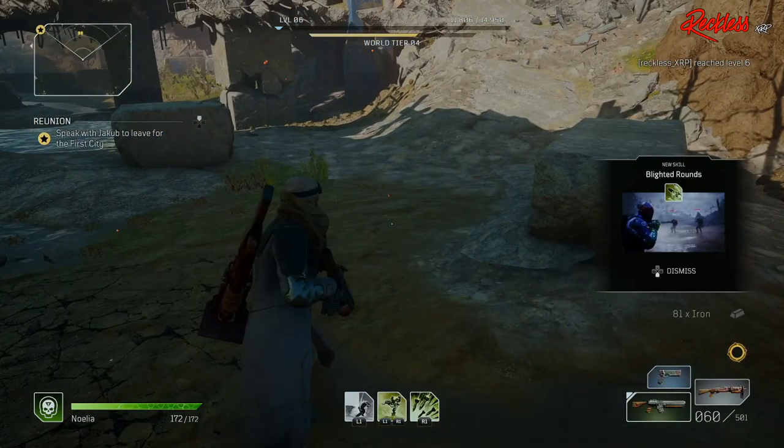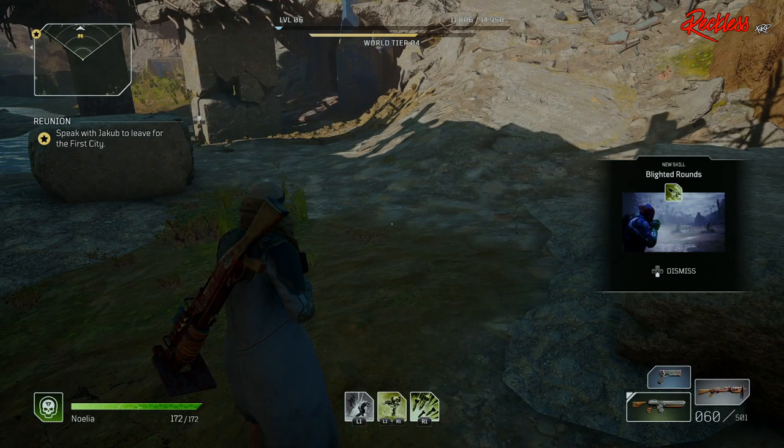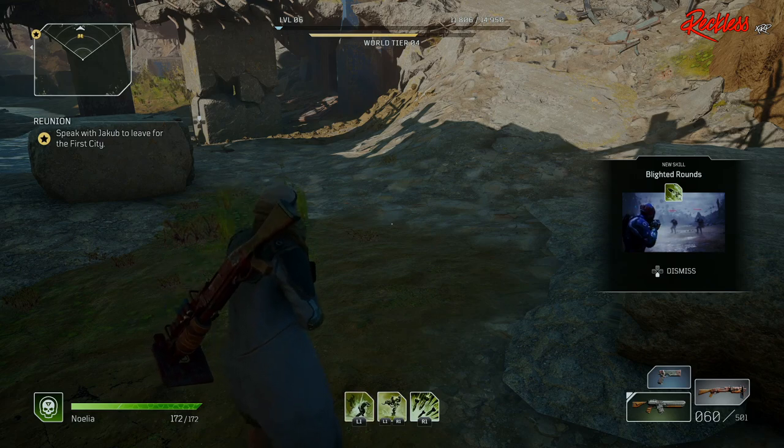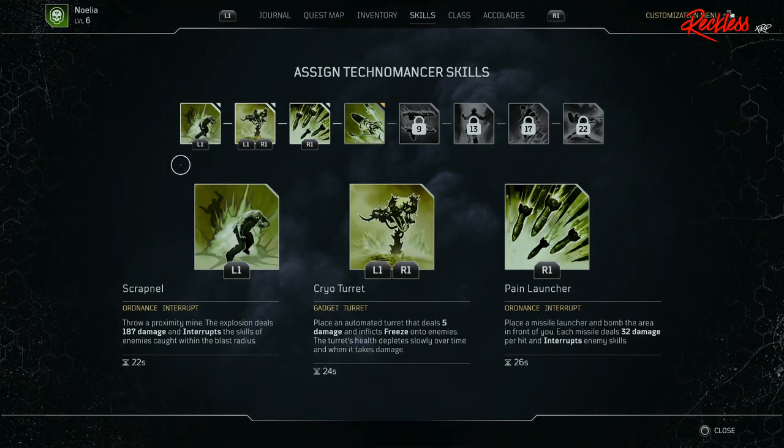That, my friends, is all 46 legendary weapons currently in Outriders. Let me know in the comment section down below which weapon is your favorite so far and which one you will be hunting for when the full game is released. Now that we are done with all 46 legendary weapons, what is going to be next?